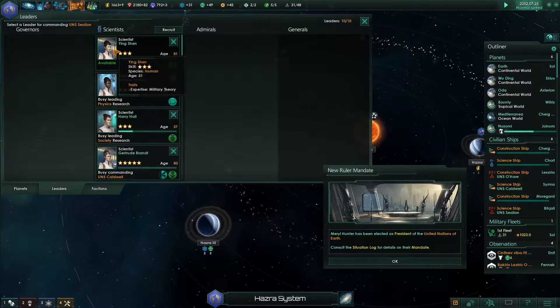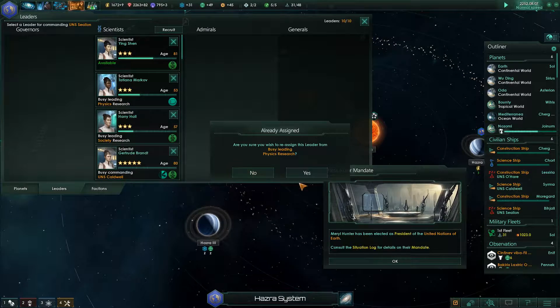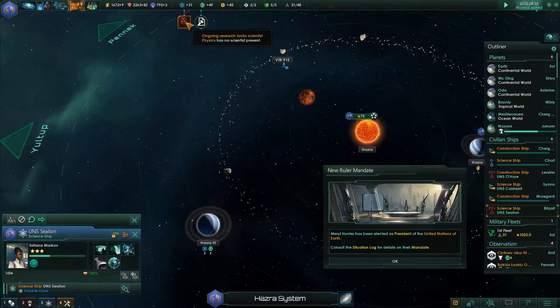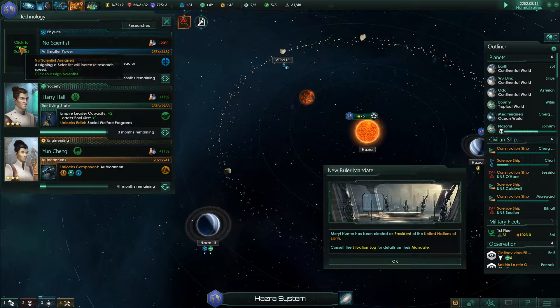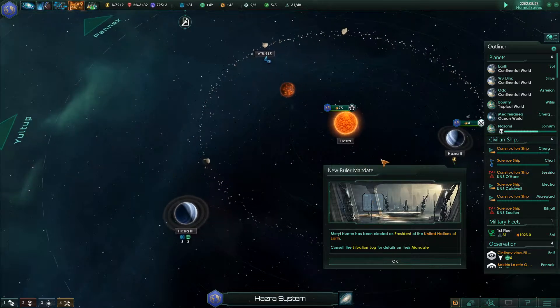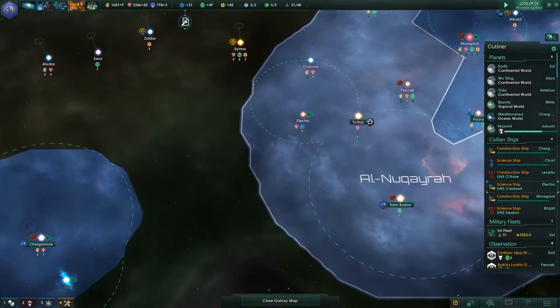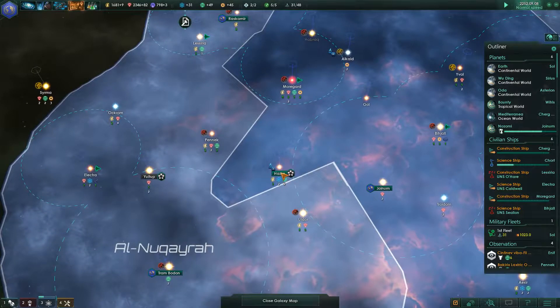Science ship - I've got to assign a new leader. Species - you're busy leading research. Expertise. I want you out on there. What's the ongoing research? Into particle physics. Military theory. I think we'll get you in there.